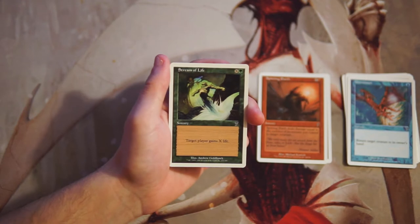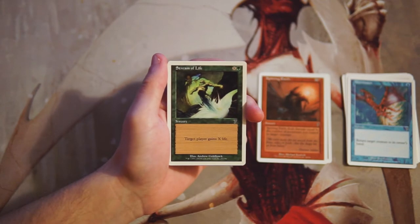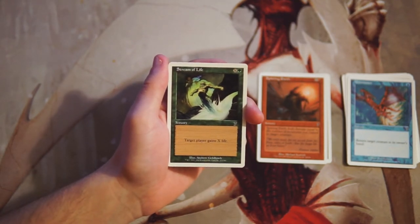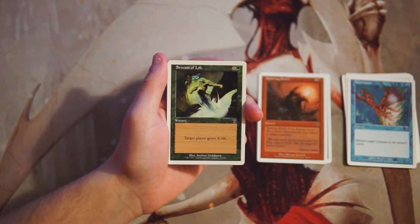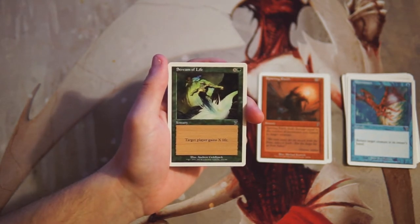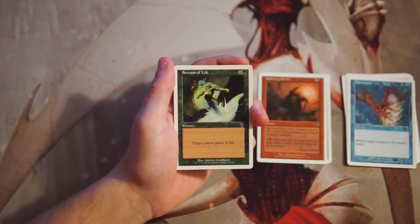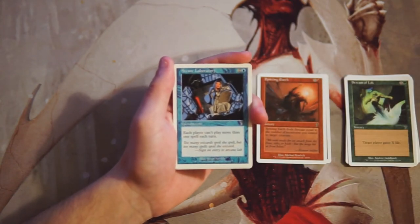Stream of Life is a sorcery for X and a green — target player gains X life. Funny enough, this was one of those cards in the Seventh Edition PC game that always annoyed me because I was bad at the game. But this is not a very good card. The counterpart, Blaze, deals X damage to target creature or player — that's the card you actually want. Gaining X life is not really the best thing; it's serviceable filler at best, but not exciting.